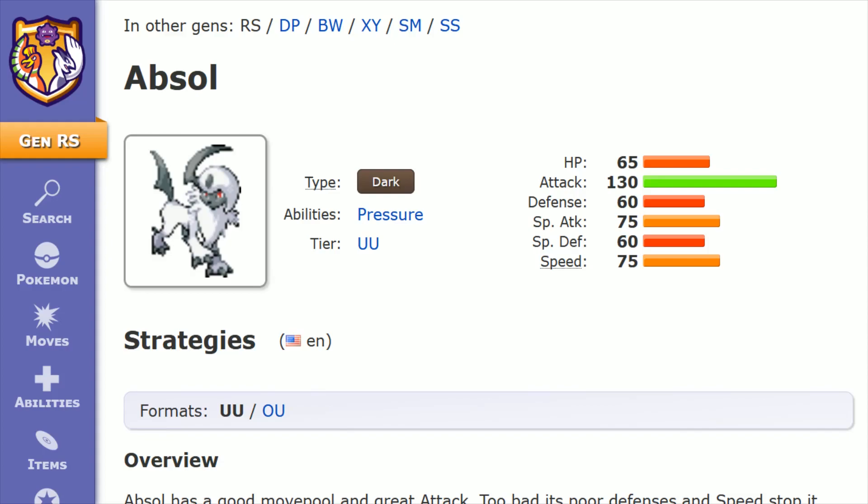Absol is one of the best designed Pokemon in Gen 3 and maybe of all time, and I think that's why a lot of people like to have Absol in their competitive battling team, given its great design.